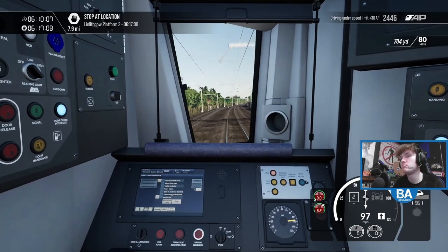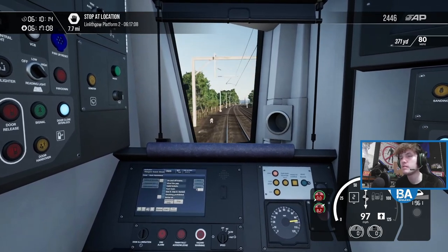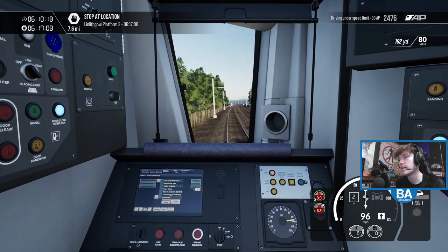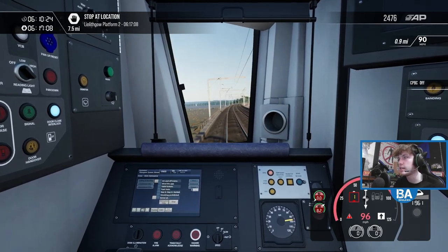I can run Train Sim World on high/ultra, but then it lags a little bit. So I'll pop it down to medium/high, just so we can have a nice smooth run. Oh my god, there's an 80 there and we're not going 80 — that came out of nowhere.